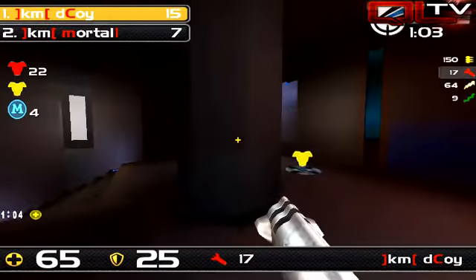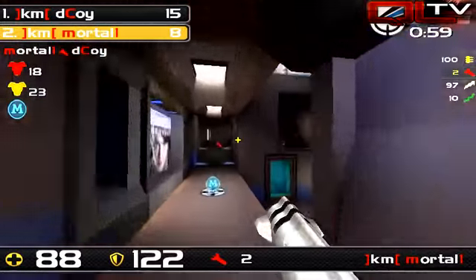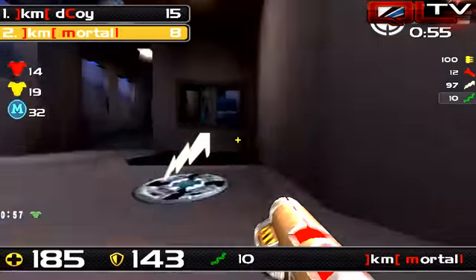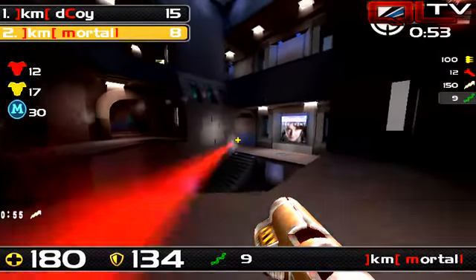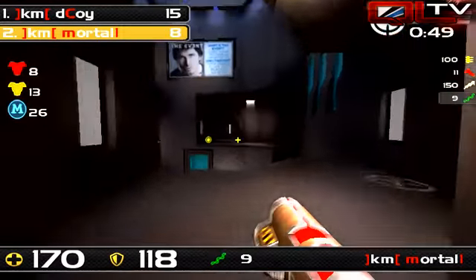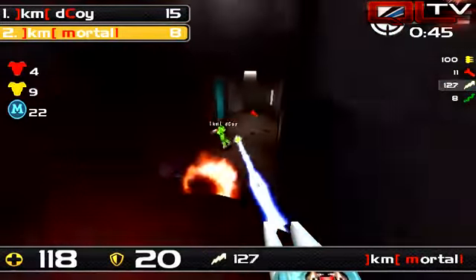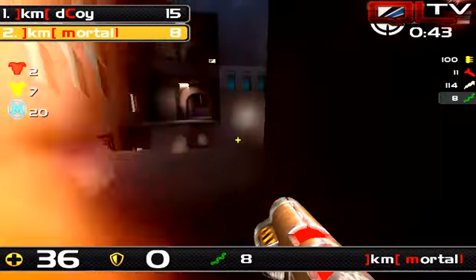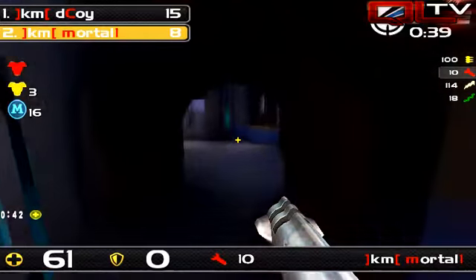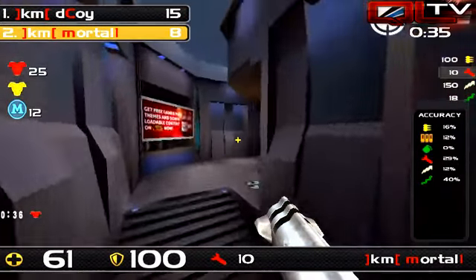One minute left, 15 on seven. It's so much harder to do initial spawn frags here in Quake Live. Because of lower damage rail, it's so much harder to do spawn damage in this game. I'm sorry — 8 on 15. I just really don't see a comeback in Quake Live at this point.